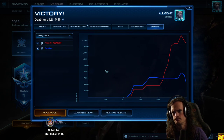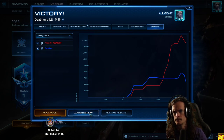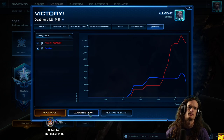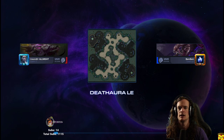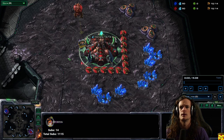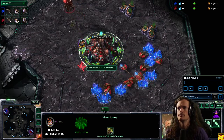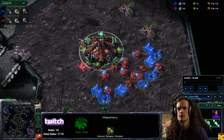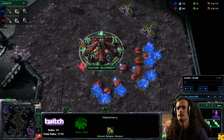I will show you a build. This is a build I would recommend if you are a player who doesn't really want to mess around with Ling Bane early on, but you still want to be able to hit a timing. This build is particularly good on this map, Death Aura, for a couple of reasons.